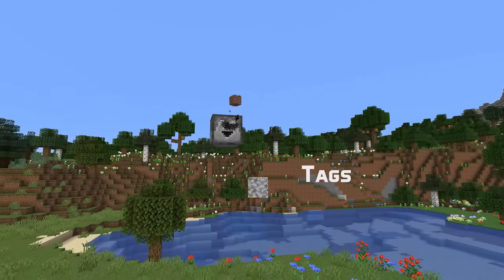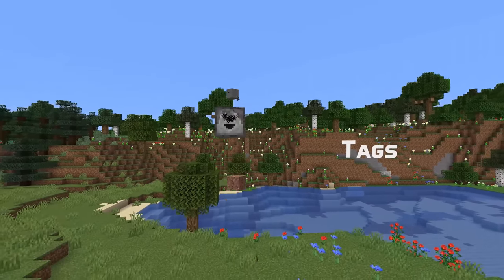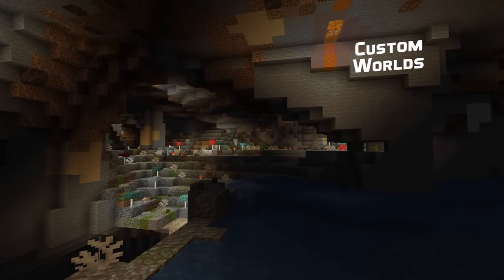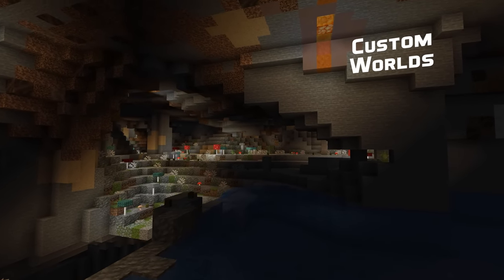In technical news, the block tag non-flammable wood has been removed, although it still exists as an item tag. And for custom worlds, template pools no longer have an extra name field.